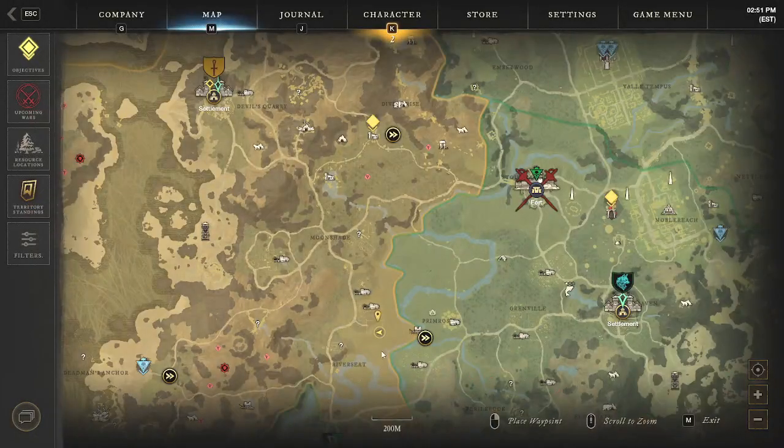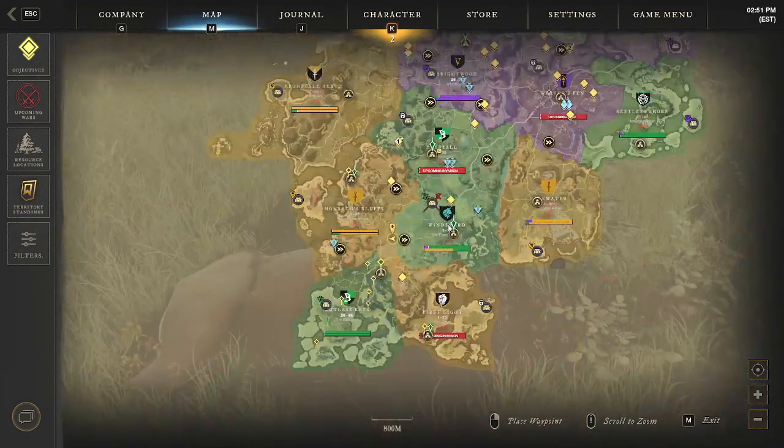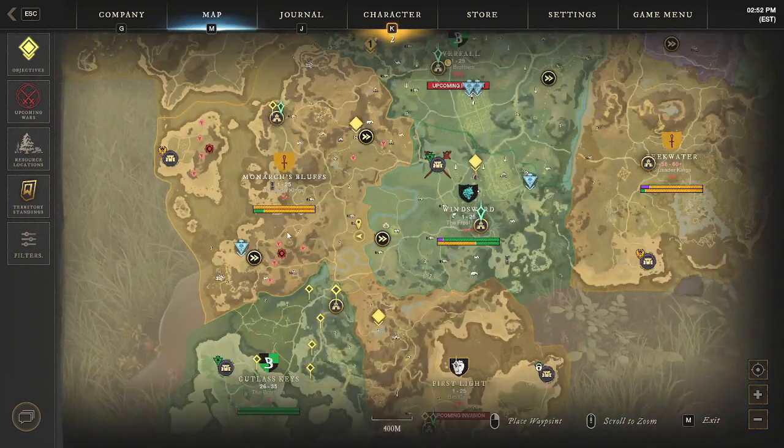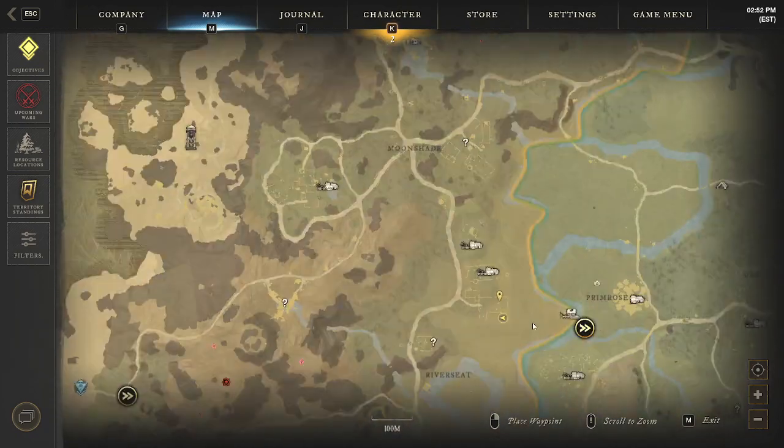Get that nice, juicy hides off of them. Now if you look at the location on the map, you've got Windsward to the east, you've got Monarch's Bluff to the northwest, and you're going to be right around this farmland here.